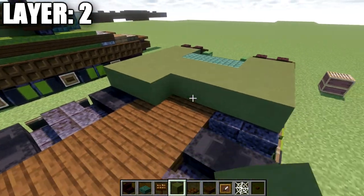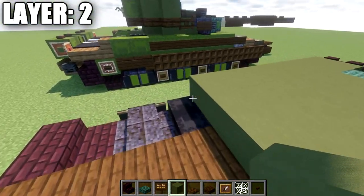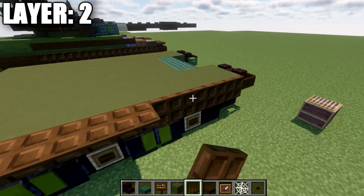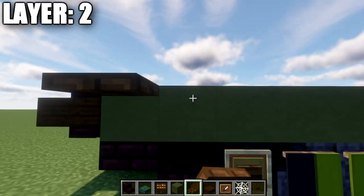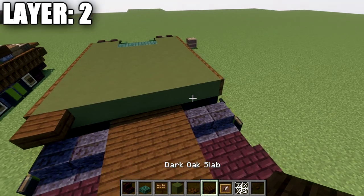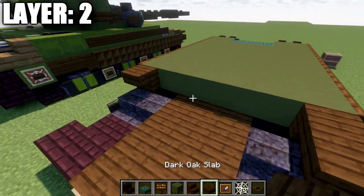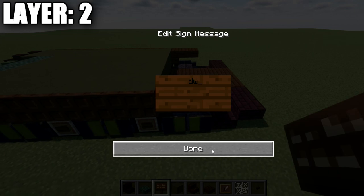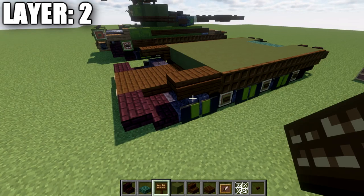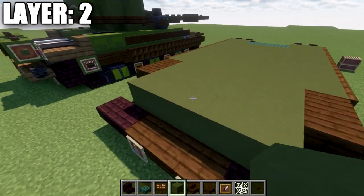Continue with a second row of seven, then rows three through seven — all rows of seven green terracotta going all the way across. Then take dark oak trapdoors and place them along the sides of the build, closing them so they lay flat. On both sides, place a dark oak upside-down stair and then a top slab coming off that stair, with a dark oak sign on the sides of those slabs. Fill the space in between with two rows of five green terracotta.